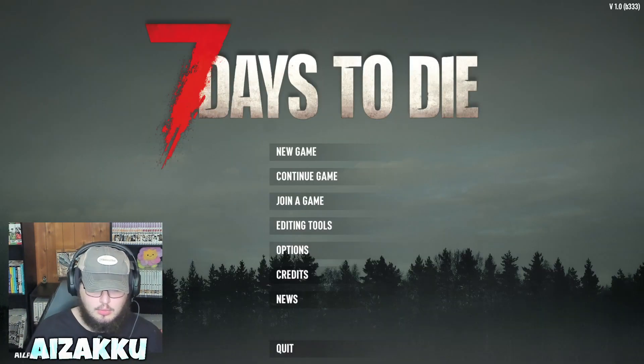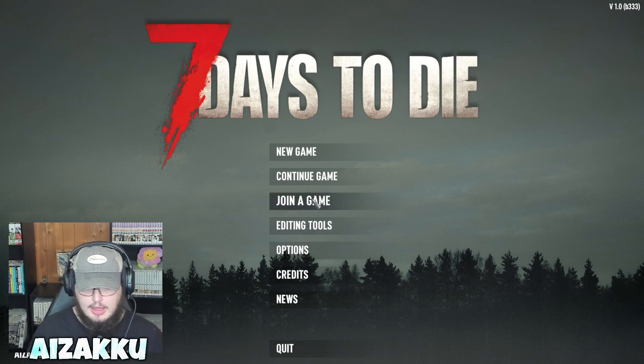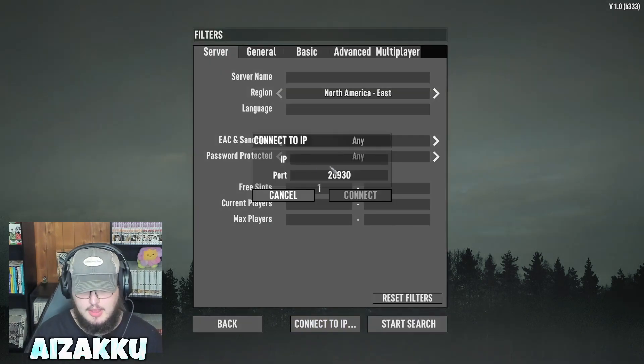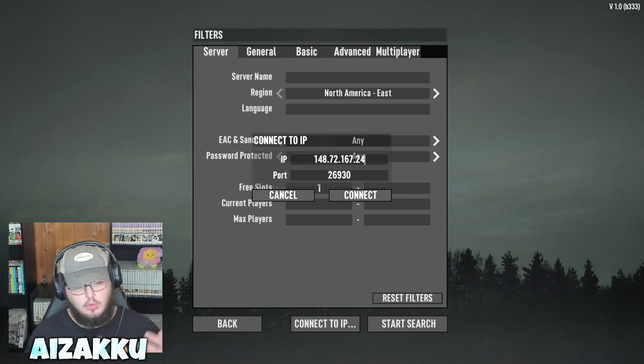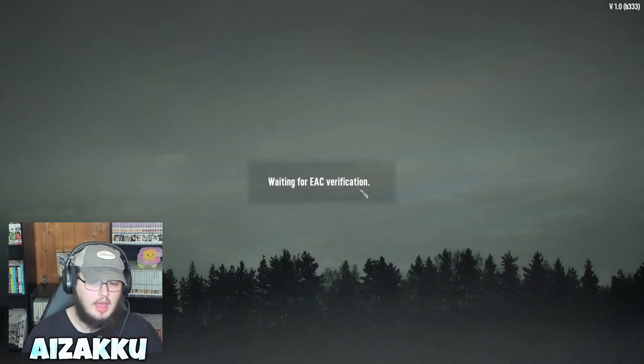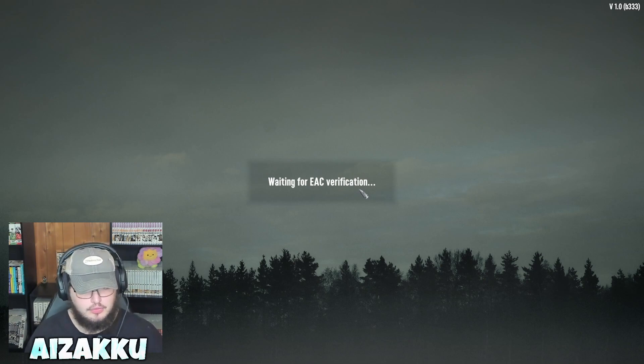Once you get into the game, just hit Join Game. You should have gotten the IP in your email, so hit Join Game, then Connect via IP, and type in that IP address. You just need the port, which is the string after the colon — copy and paste that, and boom. Then just connect to your server and it should get you your brand new server for all your friends to join.